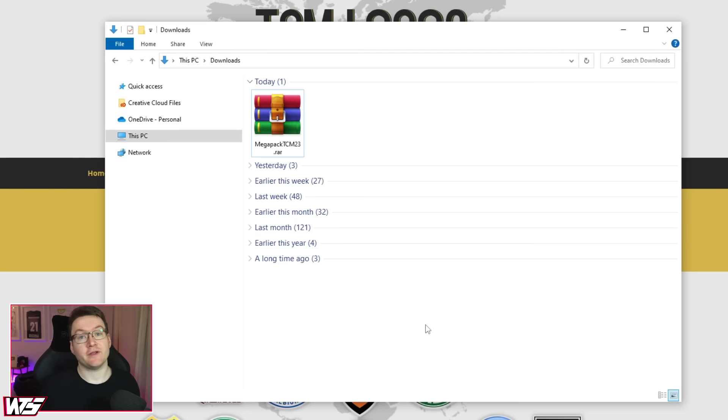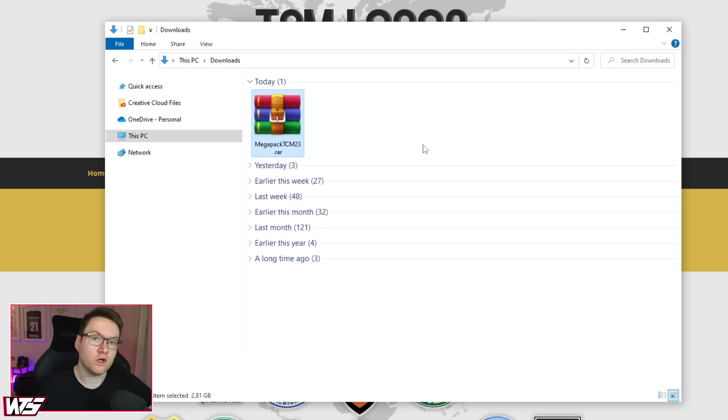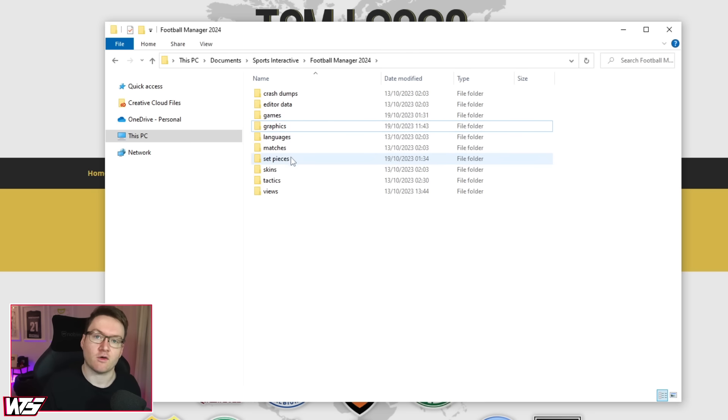Now in your downloads folder, if you've used TCM, you'll have the Mega Pack TCM file. Of course, if you've used another graphics pack and logo pack, it will exist here in your downloads. We are going to want to move this file to our Football Manager graphics folder. This location is in C:\Users\Your Windows Username\Documents\Sports Interactive\Football Manager 2024. And here we should have a graphics folder. If this folder doesn't exist, right click, make a new folder, and name it graphics.